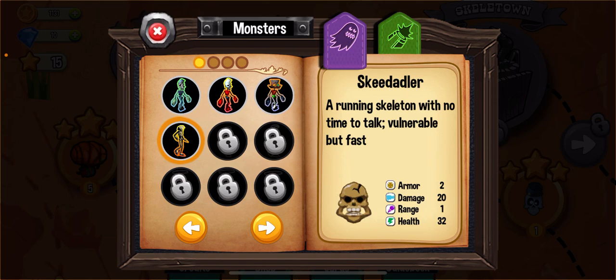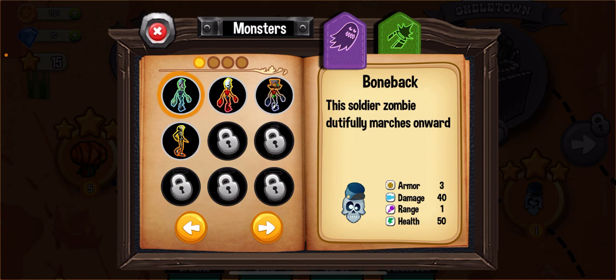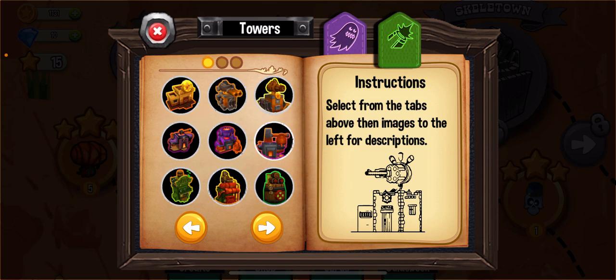The Guidebook shows different kinds of zombies currently in the game along with their attributes. For example, one zombie has armor 2, damage value 20, range 1, and health 32. This information helps users analyze and plan their strategy, so it's very helpful and well designed.